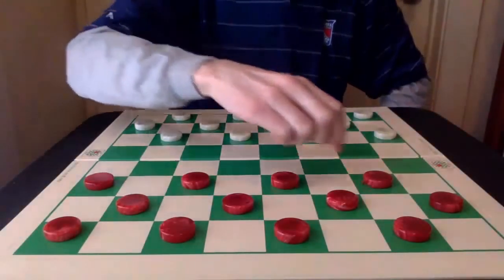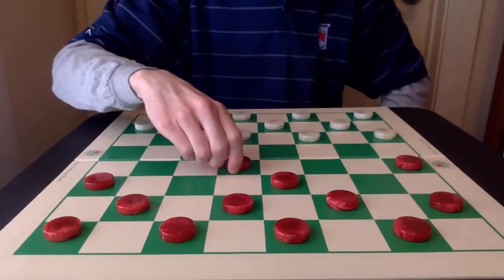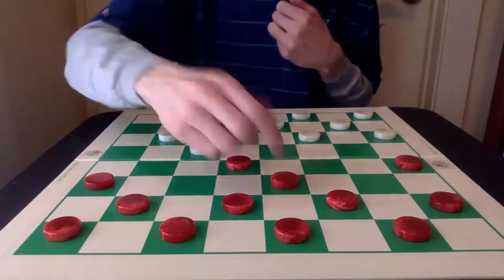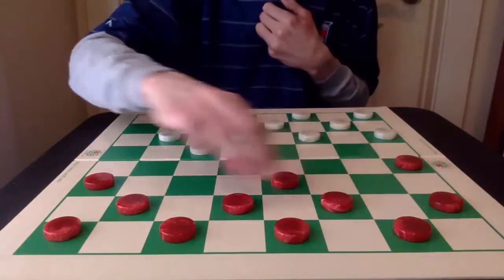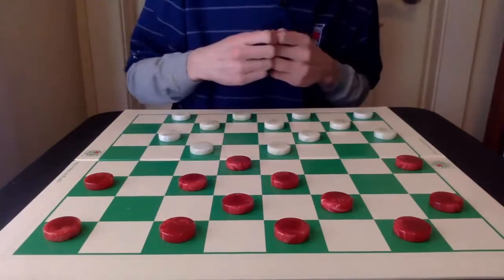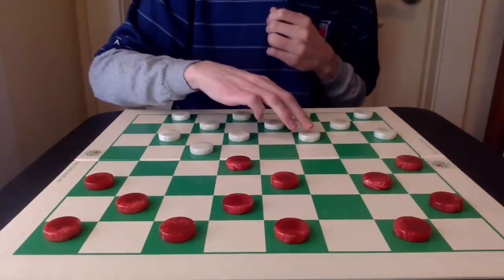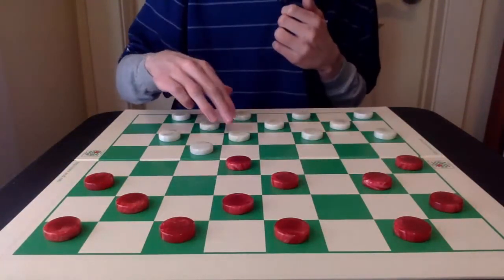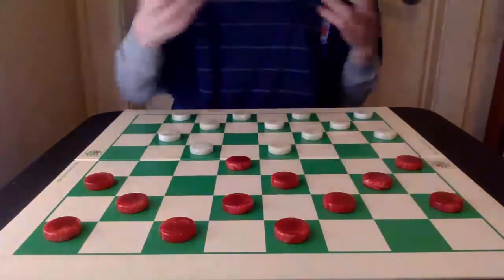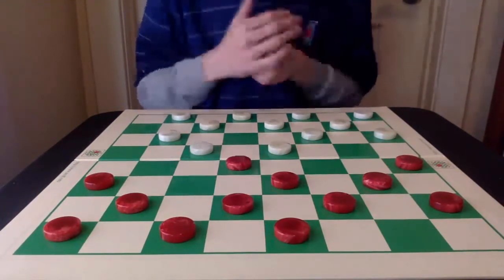Number 6: 9-13, 24-19, 11-15. After the cover-up with 28-24 next, the 6-9 move is forced. If the natural 8-11 is played, this is a technical loss after 23-18. But after the correct 6-9, White can play either 22-18 or 23-18, and after 1-6, there are a lot of fun and fascinating mid-game opportunities, which I've always appreciated.